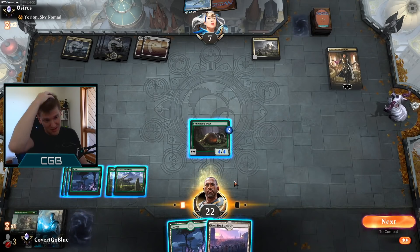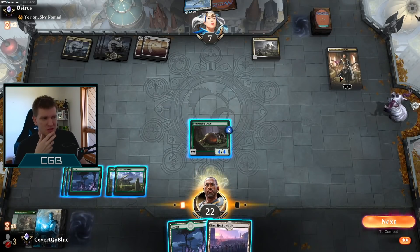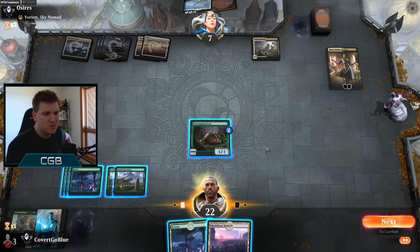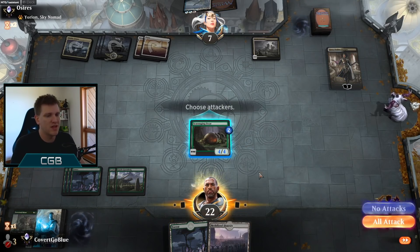Mobilized District — now we can officially say it's causing us some flood. So do we attack the Kaya? The Kaya can't gain any life or target anything of ours, but they get to keep the Doom Foretold if we don't kill it, which means we'd have to sacrifice our Scavenging Ooze. So yeah, we attack the Kaya.